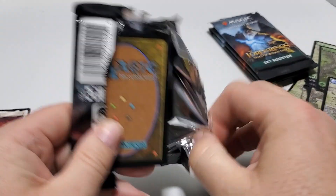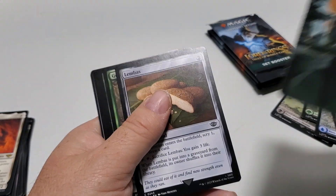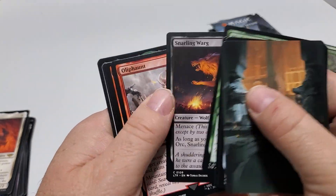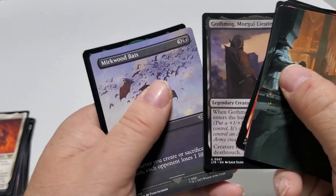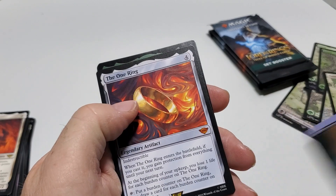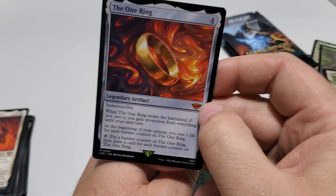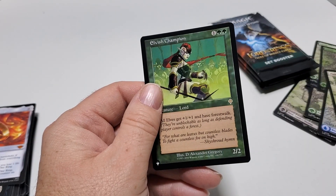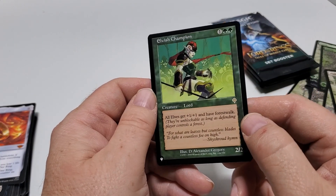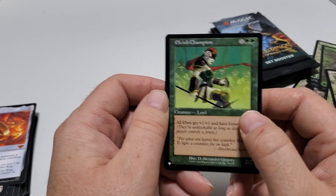Almost done — got a few more packs. There's none of this card — kind of cool. I got a One Ring — a regular One Ring. That's kind of cool. And we got Murdock Bandy Buck, Uncommon. Elvish Champion — oh my, I always loved that card. I used to play Elf decks all the time and she was always in my deck. So that is pretty sweet.